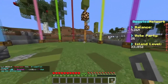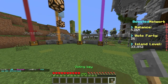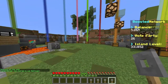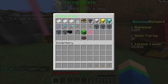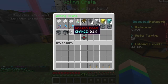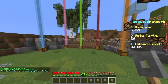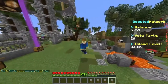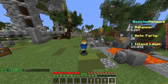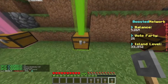Since I already opened up all my OP crate keys in the last live stream, we only have ourselves four voting crate keys left. I know it's not anything crazy, but let's go and see what we can win. You can win a bit of cash, some crate keys, and some really OP stuff, including the top rank on the server. So without further ado, let's go and see what we can get. Hit that like button down below if you want me to get something other than cobblestone.